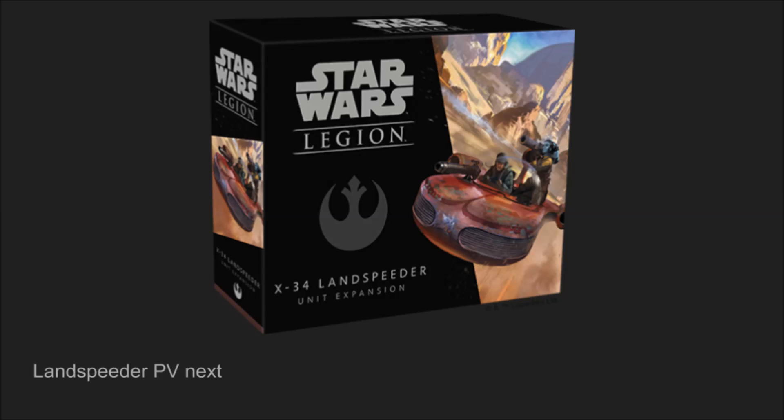They basically spoiled that fire support — the keyword appearing on clones — is not a new keyword, which means the detachment trooper medium blaster will have fire support. Fire support means if you have a face-up order token and a friendly unit in range performs a ranged attack, you can add your dice to it. That'll help some units stay more entrenched. That preview is probably not coming for a while since they're at the bottom of the totem pole release-wise. Look forward to the next video being either the full Landspeeder preview or some kind of Imperial announcement.